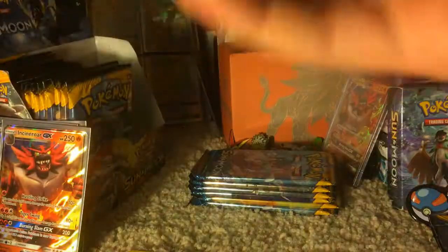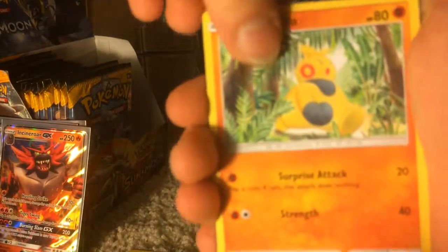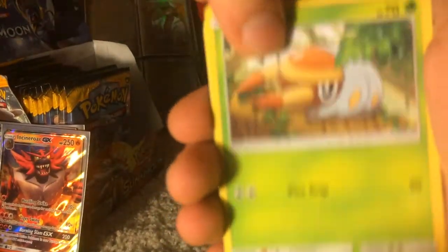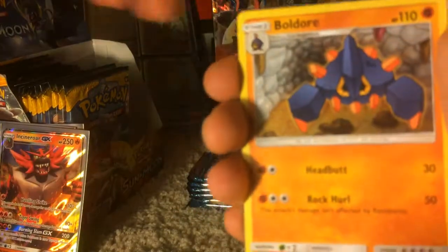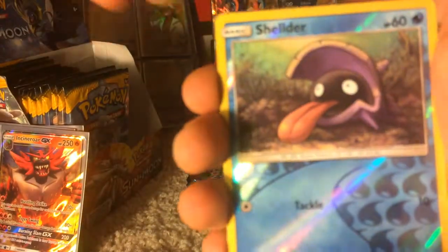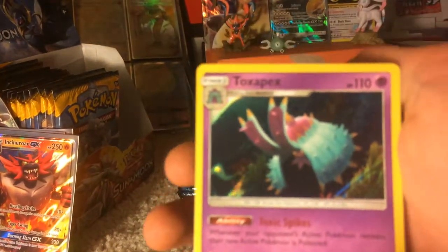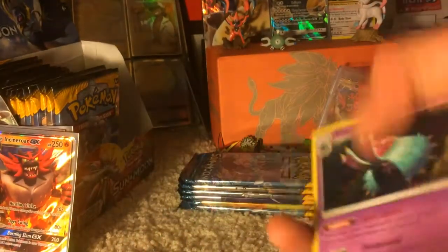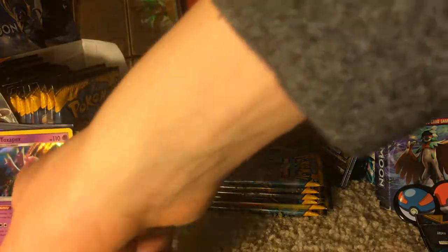I'm also missing a lot of hollows from this set. Steel Energy. We have a Munkidori, Hawlucha, Grubbin, Drowzee, Crabrawler, Timer Ball, Golduck, Ultra Ball, Reverse Holo Shelter, and a Toxapex Holo Rare. Awesome — one I did not have. I'm gonna put it in the back anyway, because holo cards are cool.